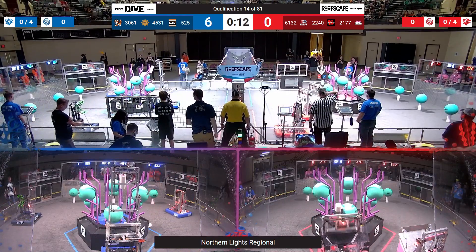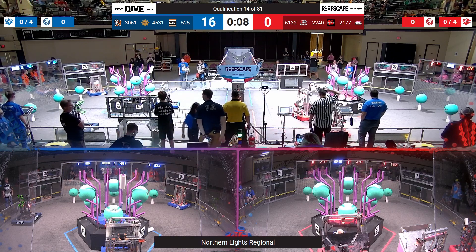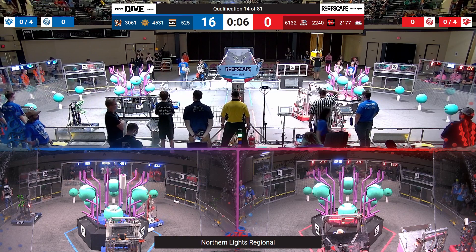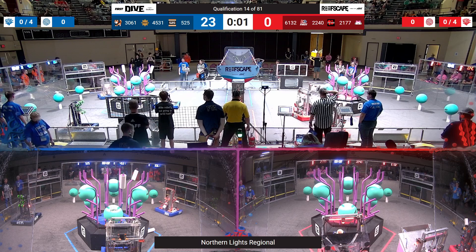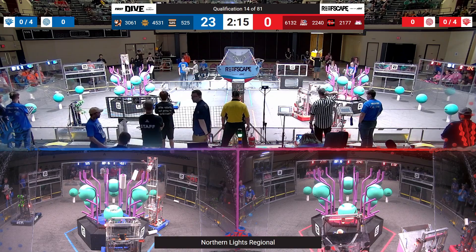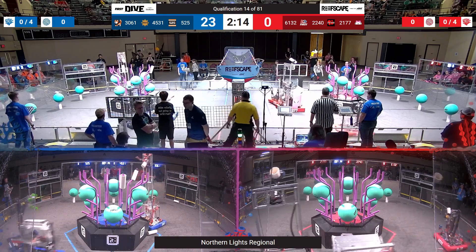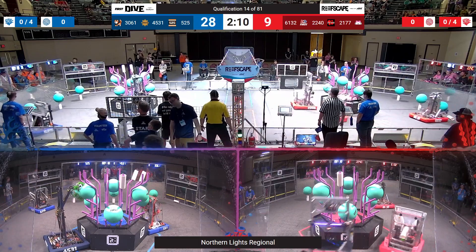And so begins quals match 14. All the robots left the starting line during the autonomous period, and over on blue alliance, alliance partner 3061 is trying to run a two-piece auto. They did get almost all the way there. That bell means we're into the driver-operated period. Here we go.